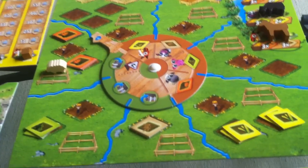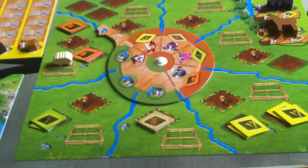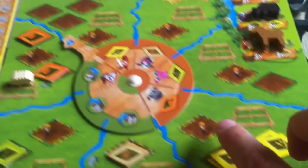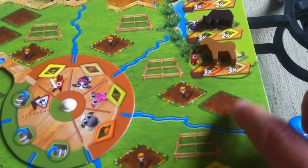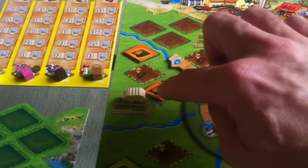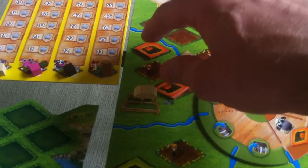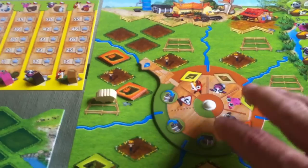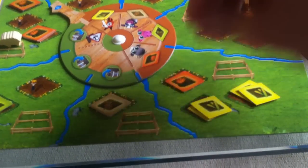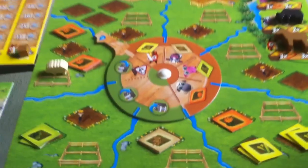So the wheel cannot move any farther. I want to plant my last carrot, so I plant it there, covering up a scarecrow. I've just given Jen the opportunity to start grabbing decorations — that's not good. So I paid three water, moved the wheel three spaces, planted my corn and carrots.